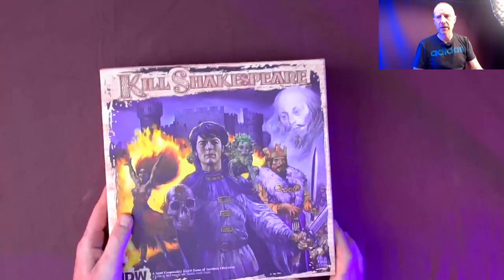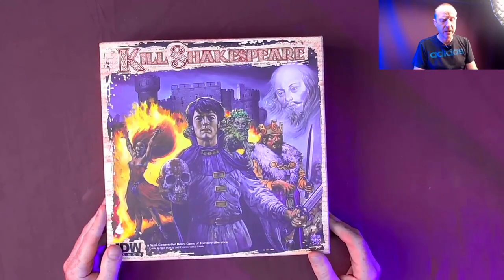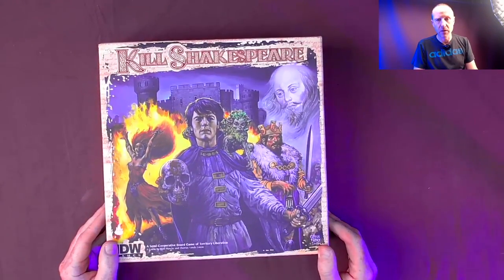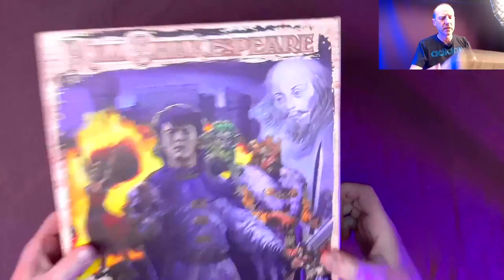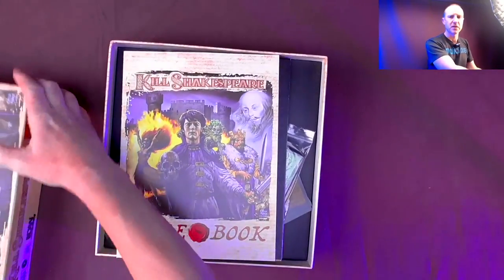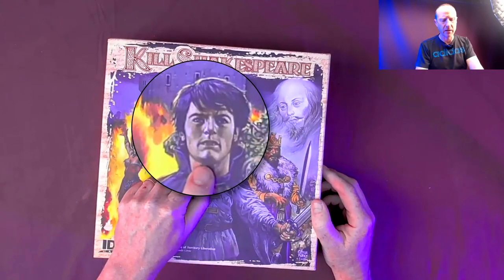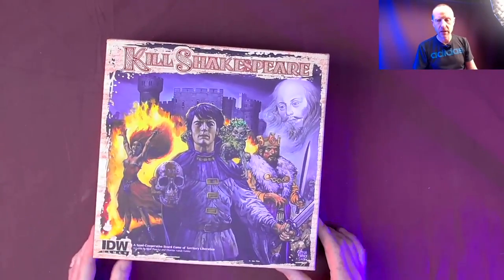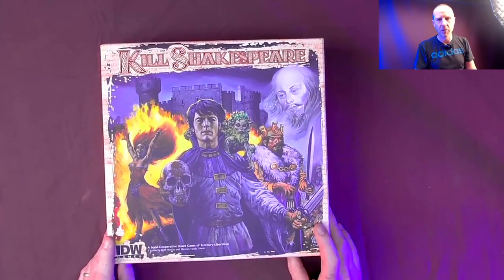The first game is Kill Shakespeare. I don't know why we picked this up — I have no idea what it is. I think it's an area control game; we picked it up for about four quid from a website that was going out of business. I haven't got a clue what it is. It looks okay, but it's just weird looking. I don't know why that guy from Twin Peaks is on the cover. Let's get rid of it.